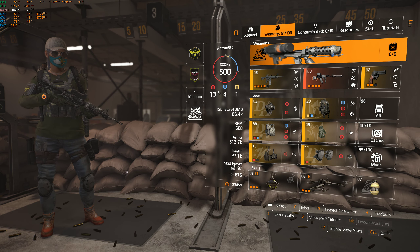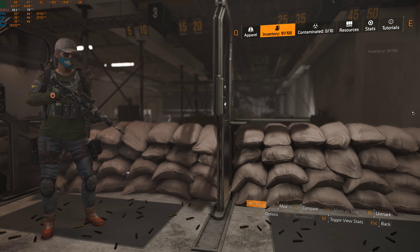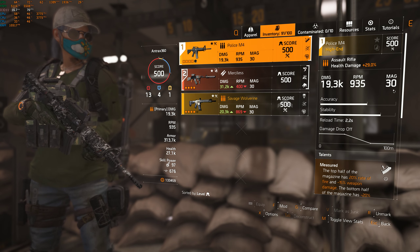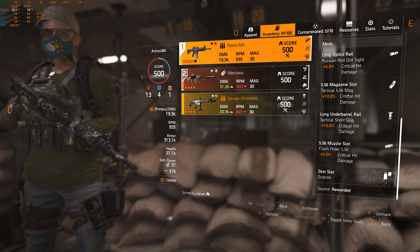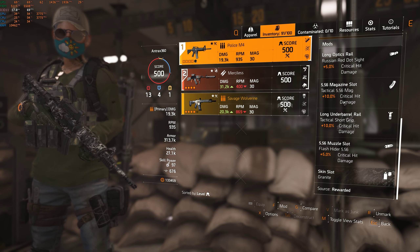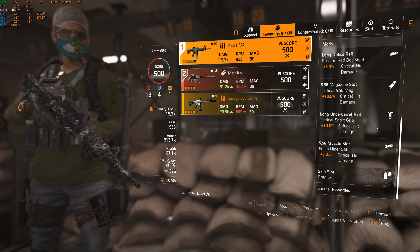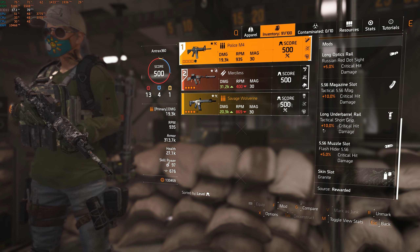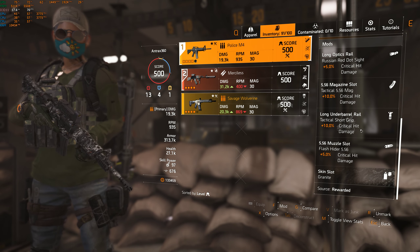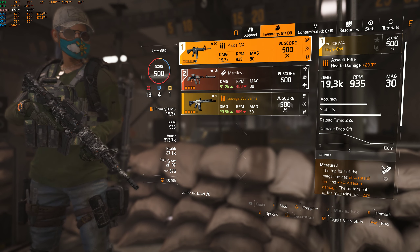My last video I was kind of rushing because I needed to go to work, so I didn't go into the mods and how I got so much crit damage. If we go into my weapon, as you can see I only have 3 bullets. I'm rocking all crit damage mods: crit damage on the optic, 10% crit damage on the magazine — so I'm not using the 20-bullet magazine. I'm rocking the new specialization which gives me a specific mod with 10% crit damage, and on the muzzle I'm using crit damage as well. On the weapon itself I have 30% crit damage.